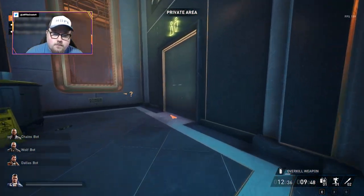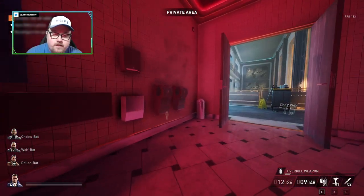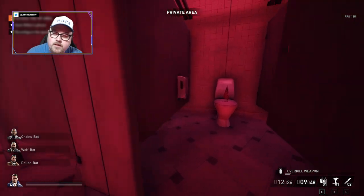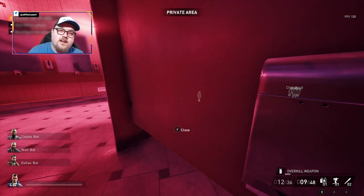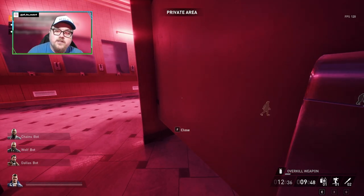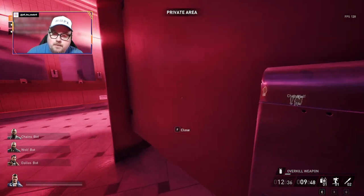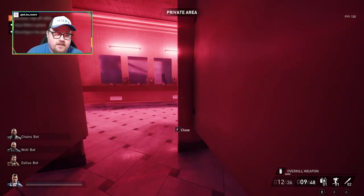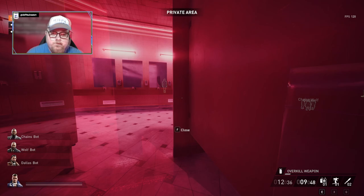I'm going to go in here because usually she'll make her way up here and eventually make her way to the bathroom. Sometimes her pathing does change - a lot of times she'll hang out in the back areas by the kitchen or go out front. Those are also ideal locations for you to go ahead and hack her phone. I'm just going to wait here - looks like she's coming up here, so should be a few minutes and then she'll come into the bathroom.